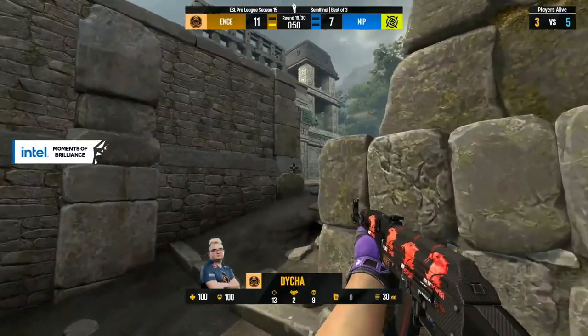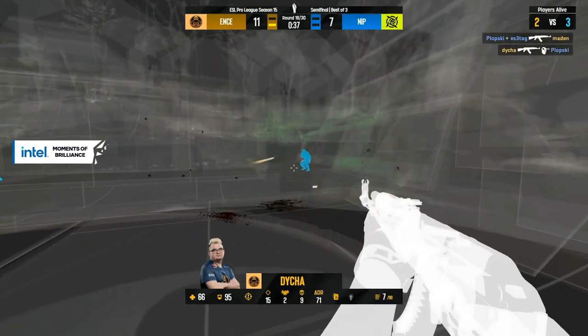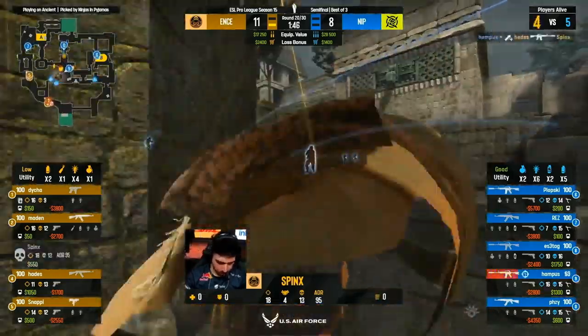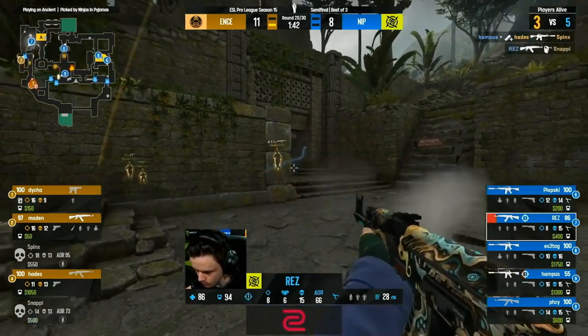That was simply an unwinnable one-versus-two when that smoke goes down — very close from ENCE, but NIP hold on. Now ENCE have a decision to make — they have to know they're keeping money low with just two players surviving. More uncertain in the later stages. Molotovs already there quickly — Sphinx rushing it out, but Hampus is ready for it. Might have had a bit more luck if the nades didn't slow him down.